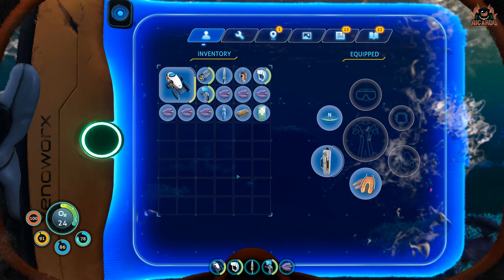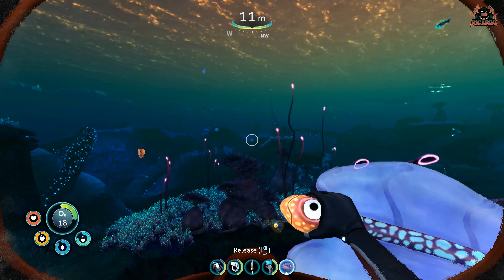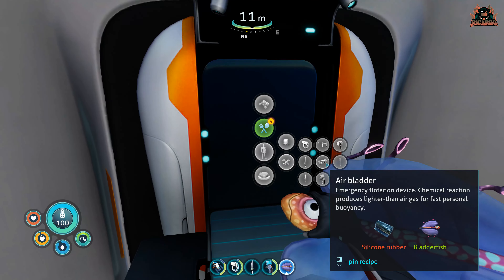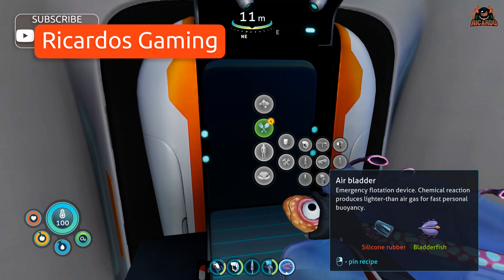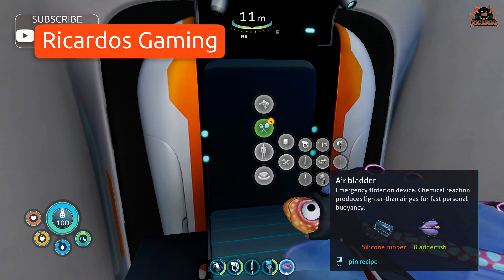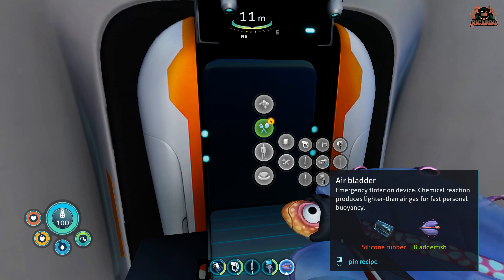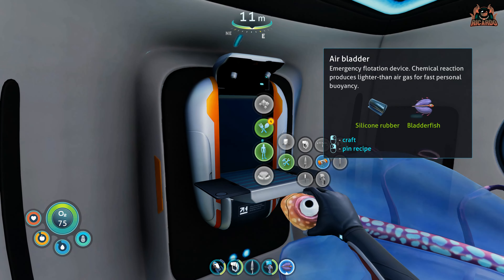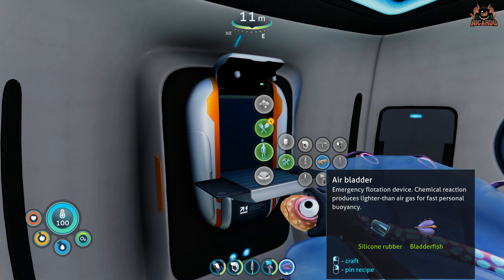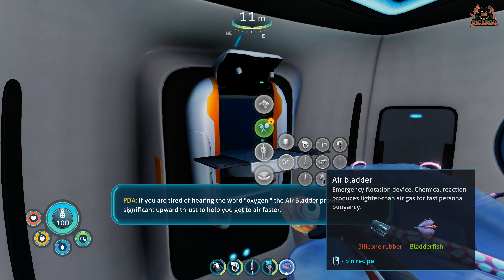In addition to that, the bladder fish is an integral part of creating the air bladder. With a bit of silicon rubber — if you don't know how to get silicon rubber, check out my video in the cards above on how to craft it — with a piece of silicon rubber in your inventory and a humble bladder fish, you can create the air bladder.